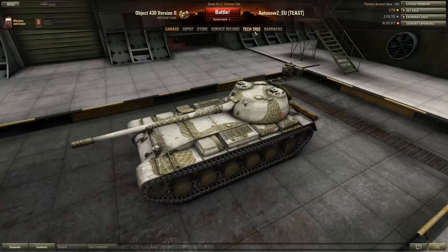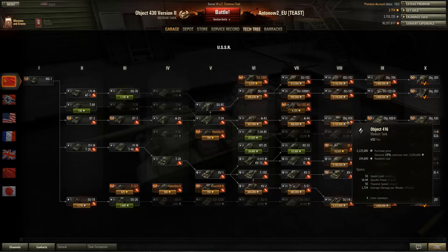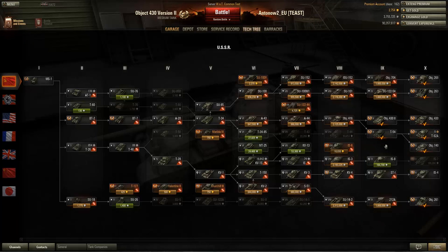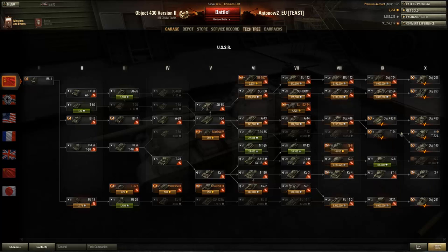Looking at the tech tree, there's a new tier 10 vehicle added to the Object 430 line that I already reviewed, and then there's this new tier 9, the Object 432. You can only unlock this tank from the Object 416. You can still get the T-54 from the Object 416 and then get the Object 140 and T-62A from there.